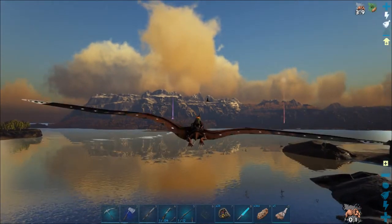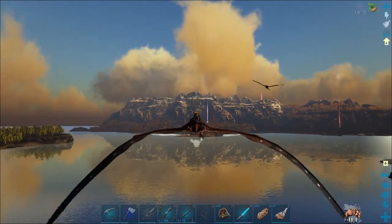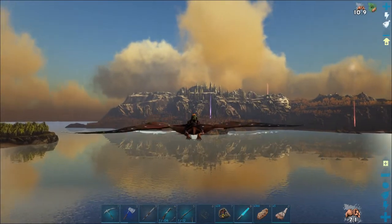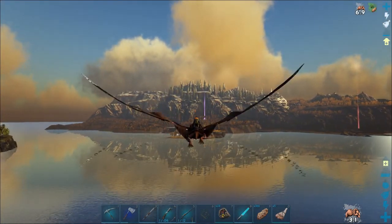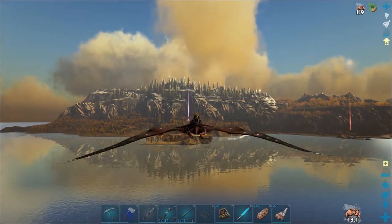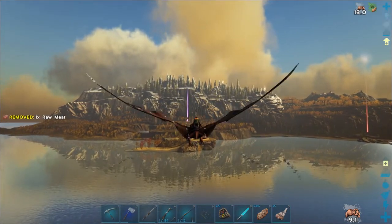Hey, welcome back everybody. Sine here again with episode 8 of my View Order playthrough. And that's a Geostormbergie right there. So we're going to go check out this massive landmass to the north. One of the things I'm scouting for is a pretty good flat area to set up shop at, and I figure with a larger landmass like this, I've got a better chance of that happening.